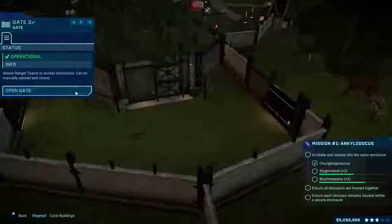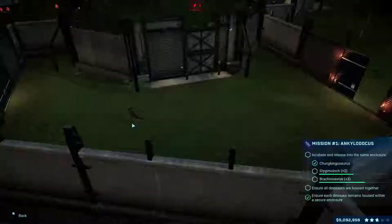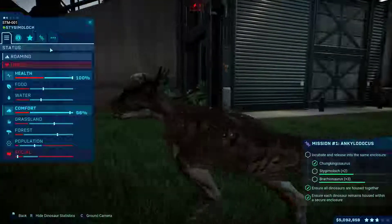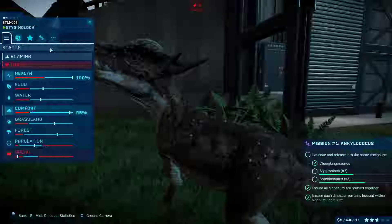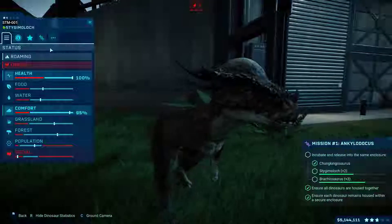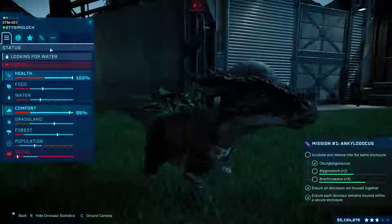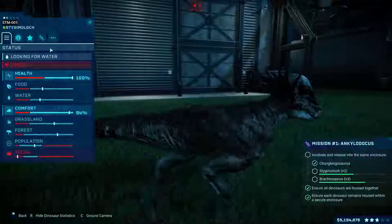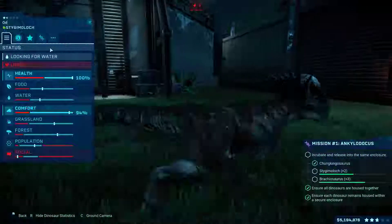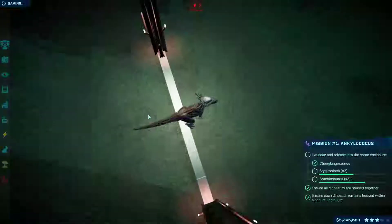I think it is easy to open the gate. We have our little Stygimoloch. You are adorable, my friend. Their name means 'demon of the River Styx,' and I think that's a very unfair name because it looks adorable. It's so cute. Your name is going to be Odetta.